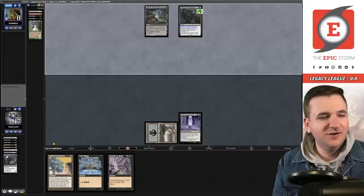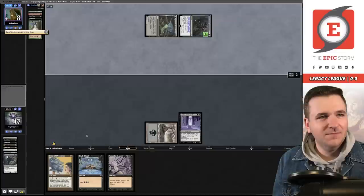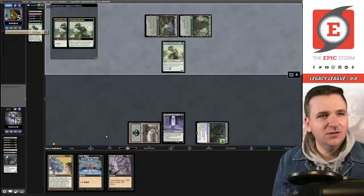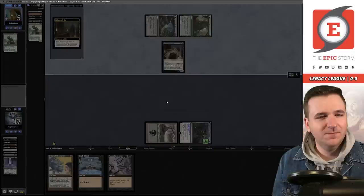I forgot that the cards don't actually go to the graveyard — Leyline of the Void is a replacement effect, those cards never hit the graveyard for the Dauthi. I'm going to lose this game now. They activate Wishclaw, grab a land — they must have drawn Summoner's Pact and Foundation Breaker. Now I'm just dead. All right, I played poorly, I deserve to lose.